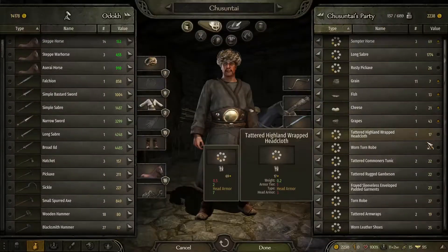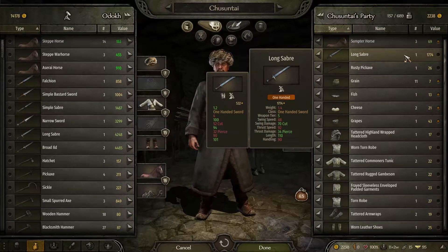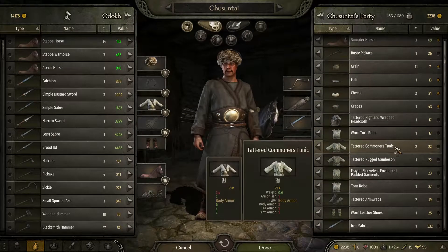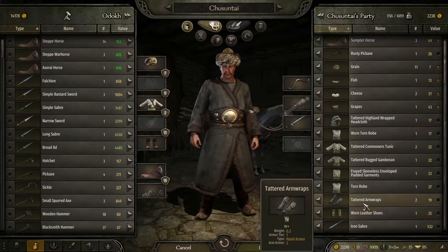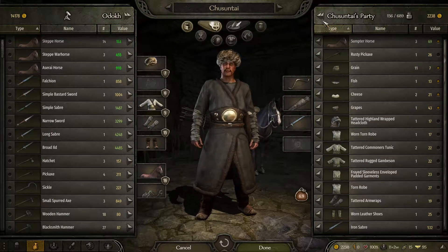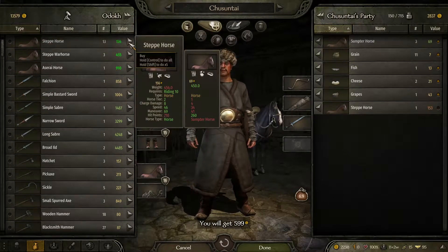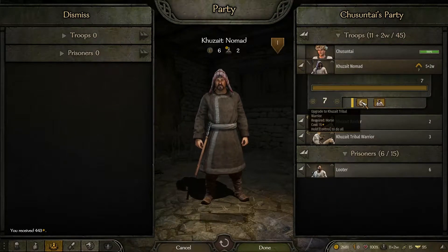I'm going to head to the trade menu real quick. Less handling but more length, less thrust speed — we're looking at the cut. The swing speed is a lot slower, so we might as well just sell it off. We have 752 gold, which isn't half bad. I'll pick up two horses and pick up some more upgrades for nomads, which is beautiful. The Kuzite Raider is supposed to go below. We might as well make some extra 30 gold — get rid of them, and see what else we can find.